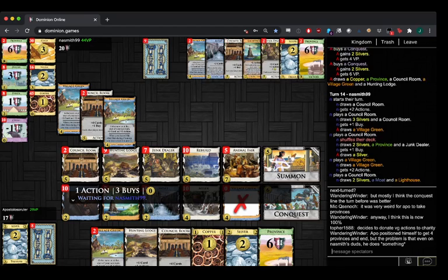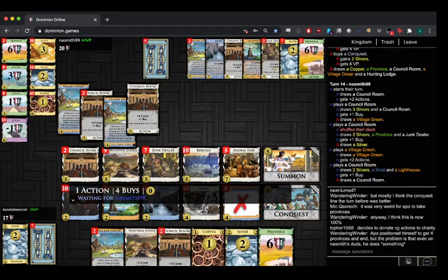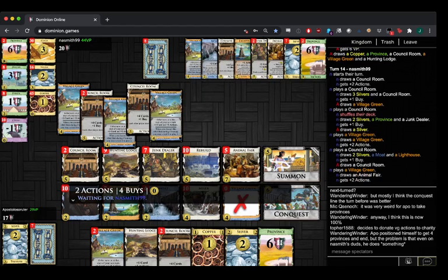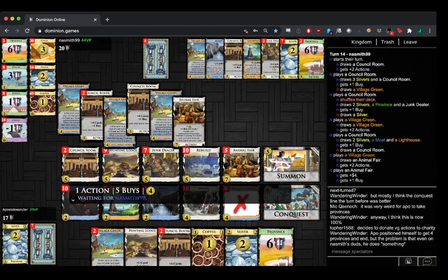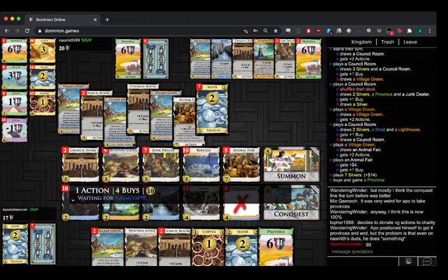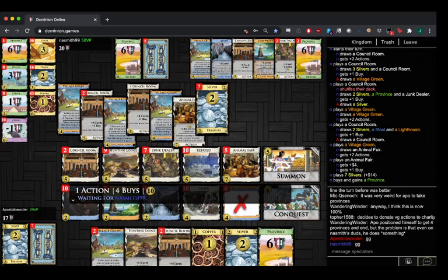Well, this is over. GG — yeah, 3-1 Naismith now. Naismith is at match point. Interesting play styling — some players really play out their last turns, very paranoid that VP is going to disappear or something. Naismith — as soon as he sees a win, he just stops playing and immediately buys the Provinces or finishes the piles.